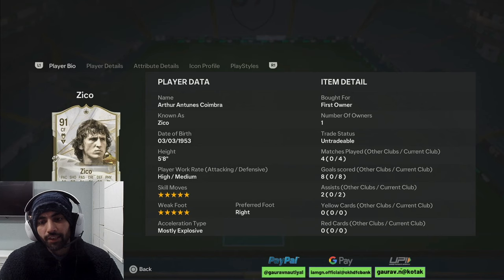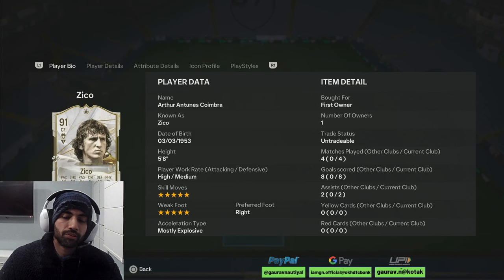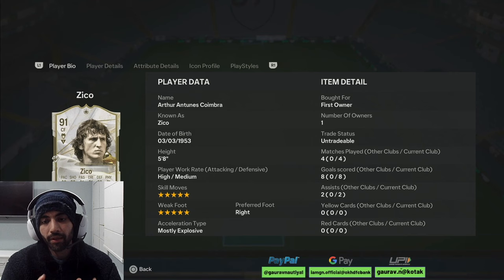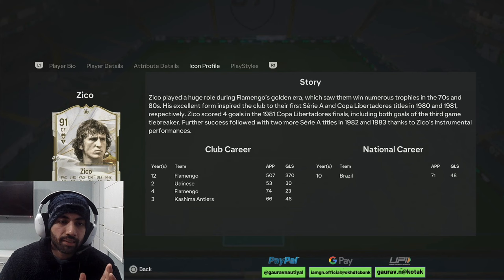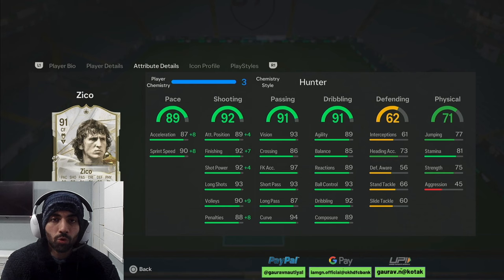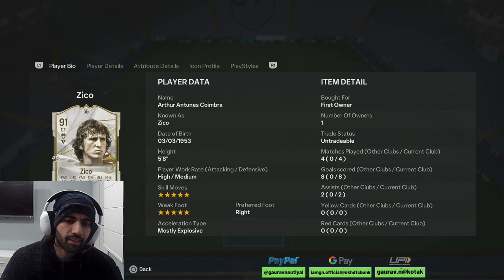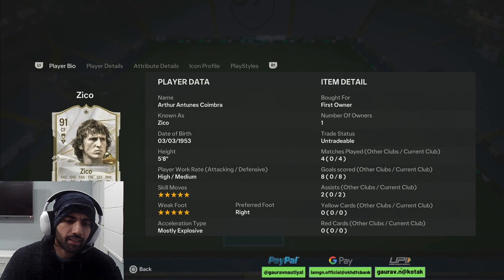So guys, I used this Zico card for 4 games and he scored 8 goals and gave 2 assists. I used him at the striker position alongside Eusebio. Trust me, this guy is actually crazy — his in-behind runs are really nice, his passing is decent, sometimes he was mispassing but that happens in the game. His finishing was actually very nice, he was able to score his chances. His finishing is 99, and his attacking positioning was wonderful. He was placing himself so well. His 5-star skill moves were coming off pretty nicely — Elastico, Reverse Elastico, Magidi Spin — everything was coming off nicely. He has got good ball control as well, 93.